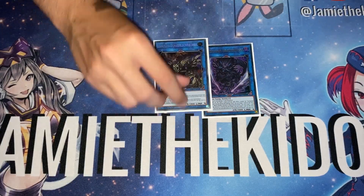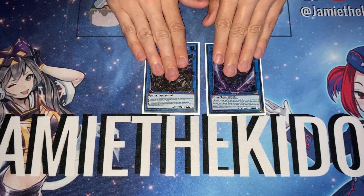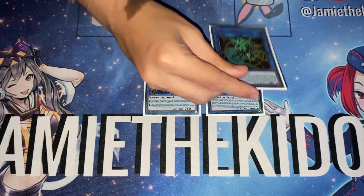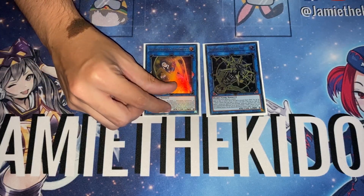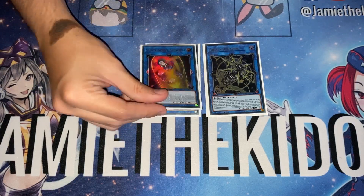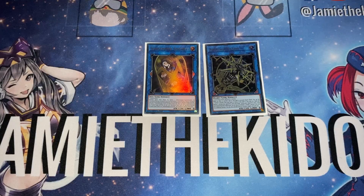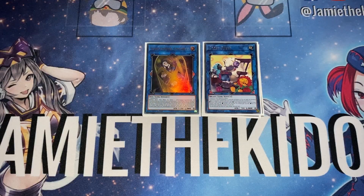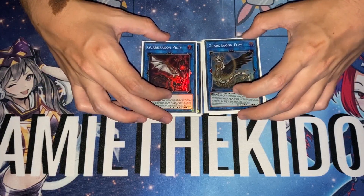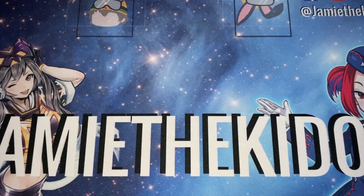For the link monsters, we start with one Unchained Abomination and one Saryuja Skull Dread — Saryuja is really important for our Guard Dragon combo; the whole thing doesn't work without it. One Unchained Abomination is really useful if you end up playing into the traditional Scythe combo. For link twos: one Artifact Dagda that sets up our Scythe and is also our search target for Kristya, and one Shadoll Construct for the Scythe combo traditionally — really good for giving us additional access to its fusion spell body. We then play one Cross Sheep, one Verte Anaconda, and two Guard Dragons — Guard Dragon LP and Guard Dragon Pisti.